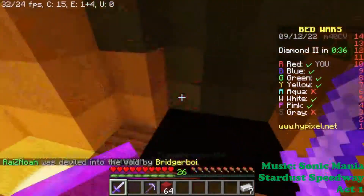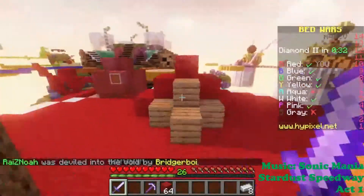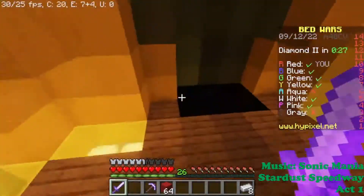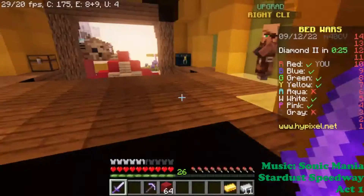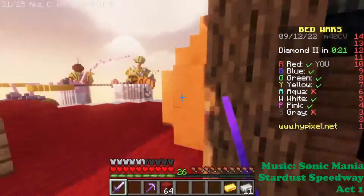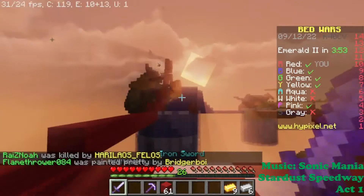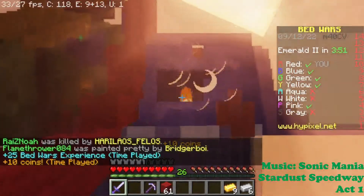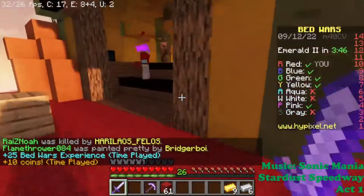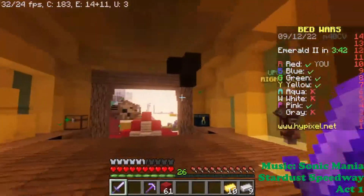We can go to gray — there's a lot of iron and gold there. Oh my god. It said we could go to gray. Yeah, gray is down already. I'm gonna fireball blue's defense, let's see what they have. Is that sand or endstone? I just see that and there's glass inside it — that's a pretty good defense.